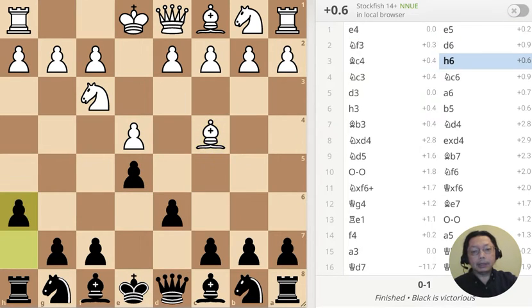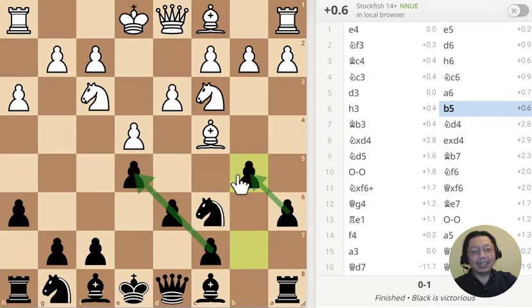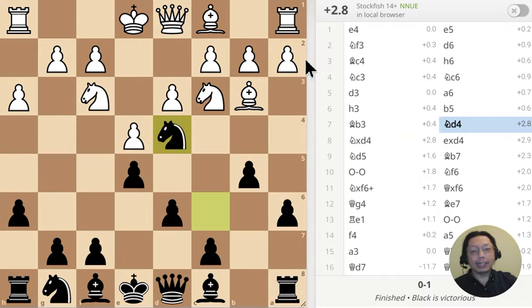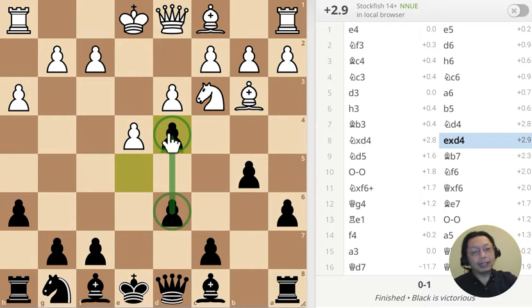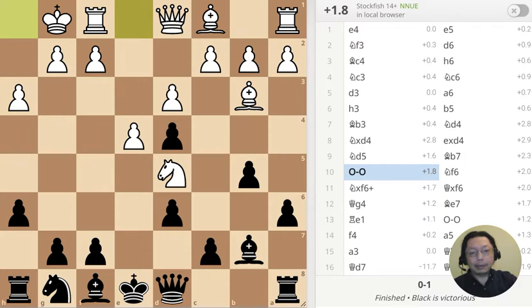This is Philidor's defense, another variation. What kind of opening is that? Look at there's nothing guarding the knight over there and it's move seven and already there's an advantage like this. It's a lone warrior over there and it does not do anything good — double pawn over there, that's two pawns with one pawn over there.